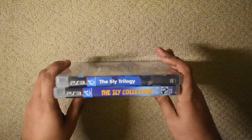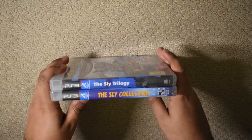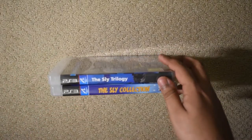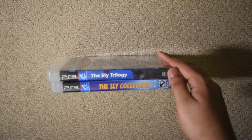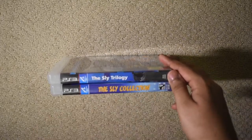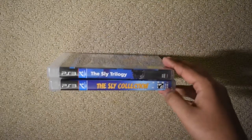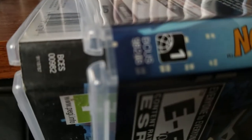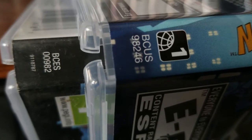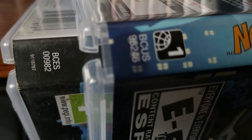Moving to the spine, we see things that are a little more interesting than PAL covers we've seen before. Instead of a bland white background, this background attempts to blend in with the rest of my Sly Cooper games with some sort of design there. It still has "Sly Trilogy" in plain font — old habits do die hard. The identifier on the bottom is BCES00982.